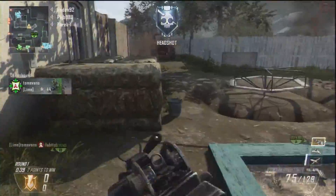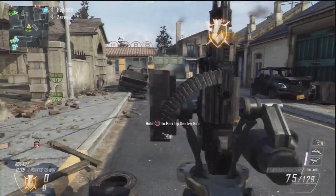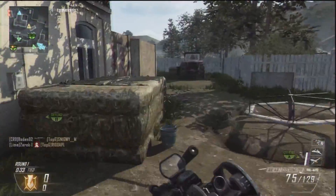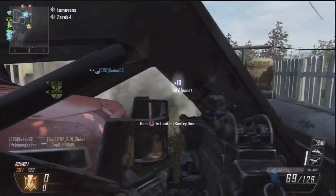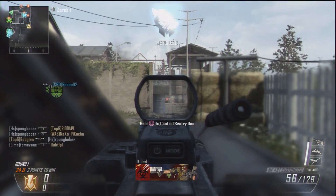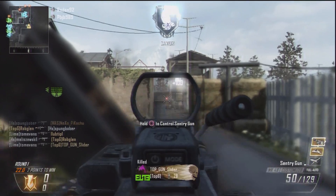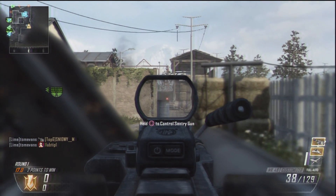The reason I run the third attachment, the quick draw handle, is because the LMG's greatest weakness is up close — it has pretty horrendous hipfire. Even though it has high damage, you're not going to hit many bullets if you hipfire, so getting your optics up quickly is the key to surviving any short range gunfight.